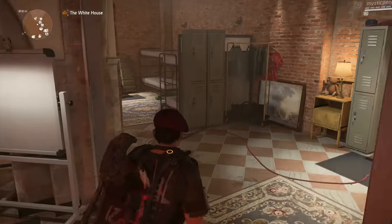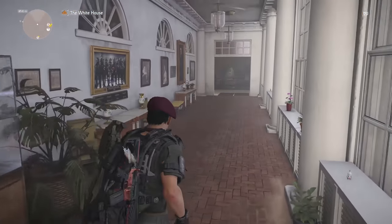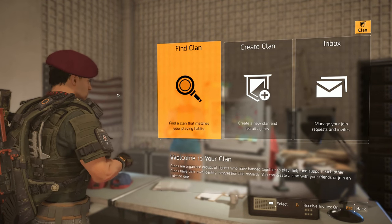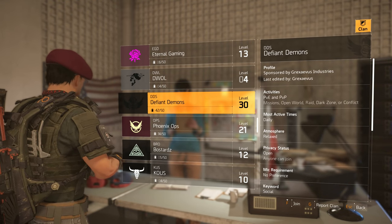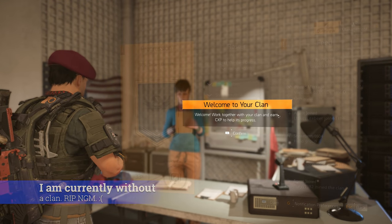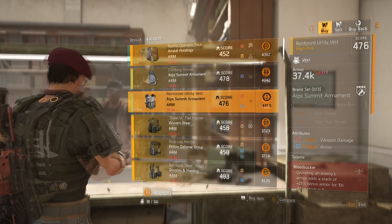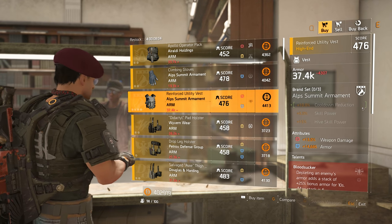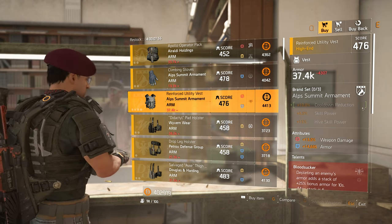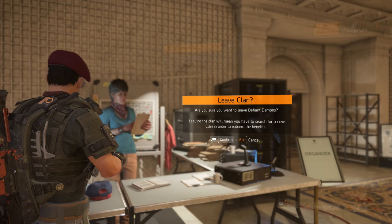Clans are an excellent way to pair up with like-minded agents for missions, commendations, PvP, and even the Dark Hours raid — but they are also an excellent source of high-end gear. Travel to the east wing of the White House and interact with the clan table to search for and join a clan that doesn't require an invite. Joining a level 30 clan gives access to the clan vendor, which offers a different gear selection each week — this week featuring chest pieces with 13% all weapon damage. Once you've made your purchases, you can stay in the clan or simply quit and return next week.